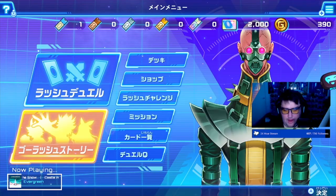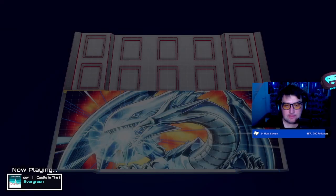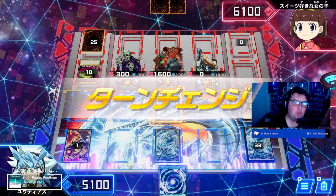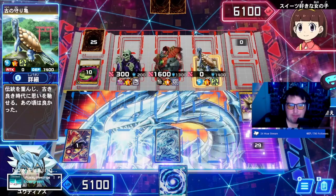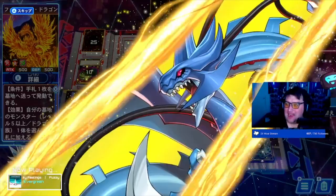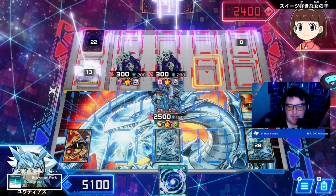This is really nice. Let's see if we can actually play now and take on this girl. The spell on the field requires you to have a dragon type in your graveyard. Big draw — we got Drageus, fantastic! Rush Dragon Drageus is going to be released.